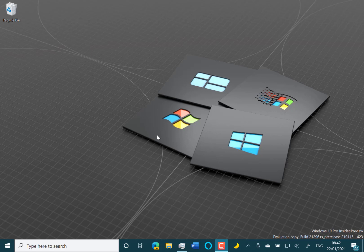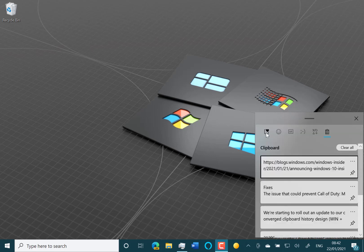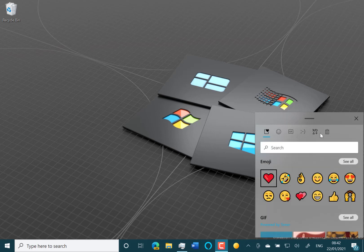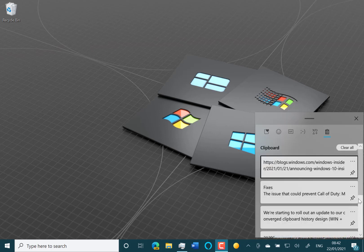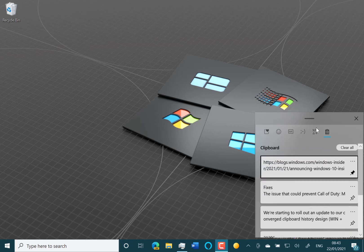Microsoft say they're rolling out an update to the Converge clipboard — that's the Windows V clipboard. The Converge clipboard is part of the keyboard and emoji picker, all built into one. I can pin something and it will always stay at the top of my clipboard list. It's not a huge amount of changes, but I do like this new emoji picker in combination with the new keyboard as well.